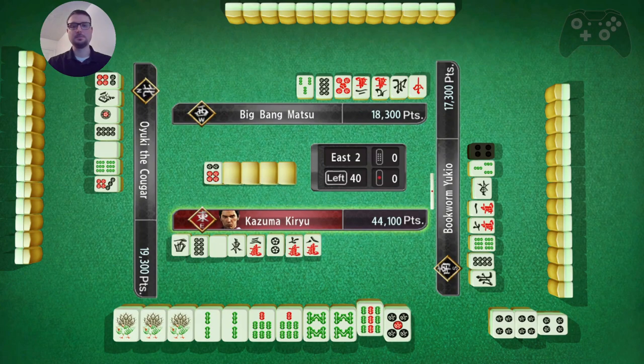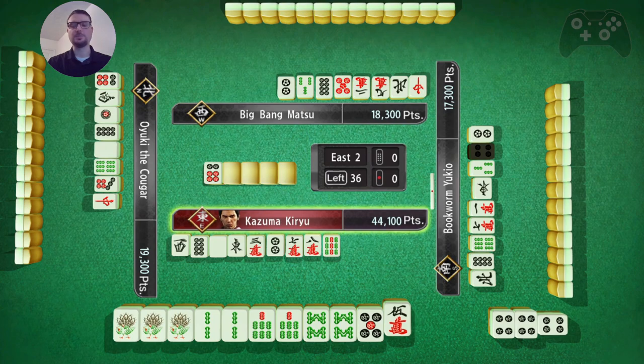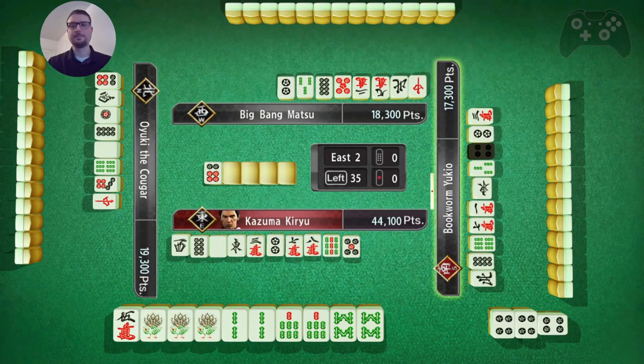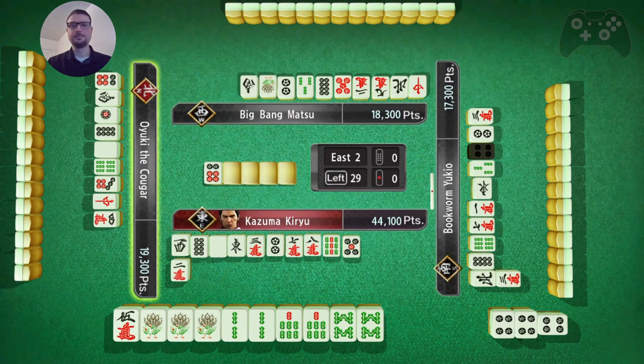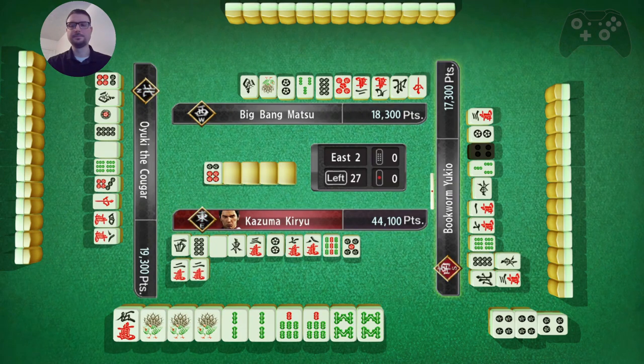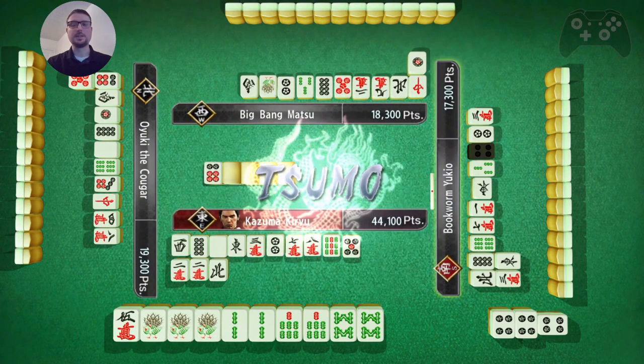Now I have these two. Because I opened my hand, Ipeku is no longer a thing, so I'm going to toss the 9. And that's pure double sequence. 5 or 5 - this has already been tossed. Okay, that's fine.